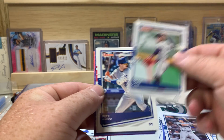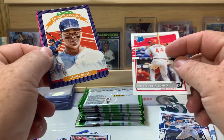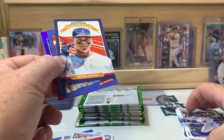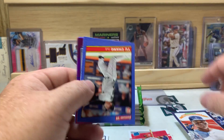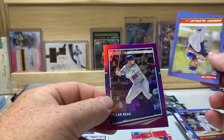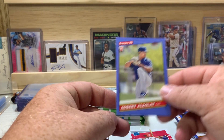Corey Seager, Ozzie Albies, Pete Alonso, Aristides Aquino rated rookie — that's one of the master ones, we'll put that in a separate pile. Rafael Devers, Yu Chang, Polar Bear Pete Alonso nickname variation purple parallel — that's cool — and Adbert Alzolay.